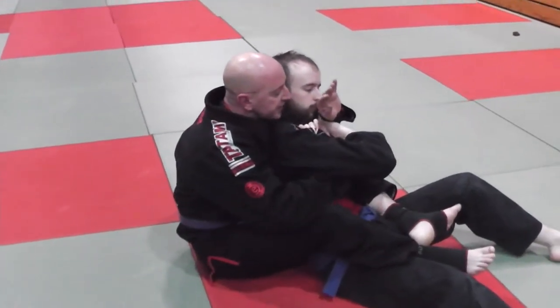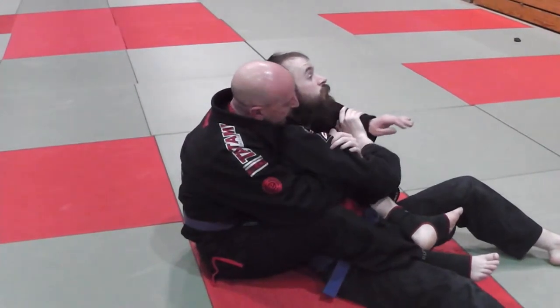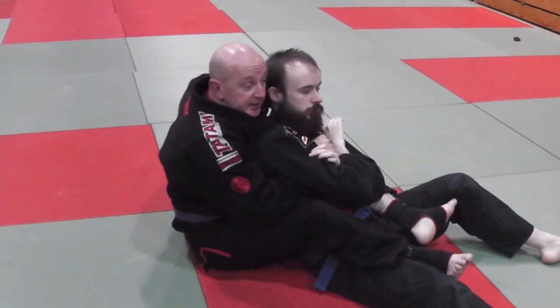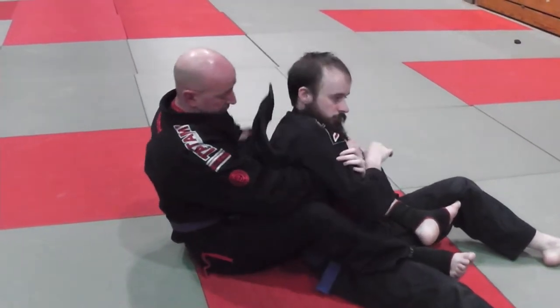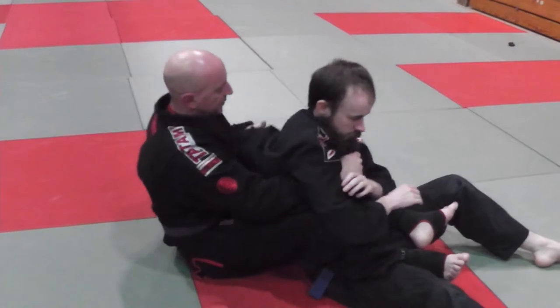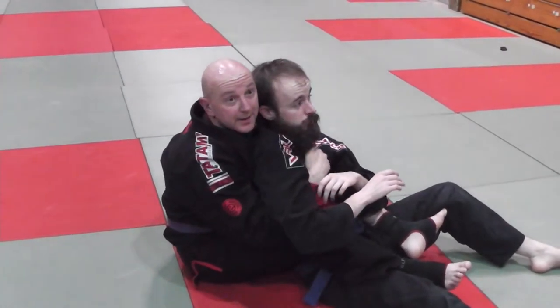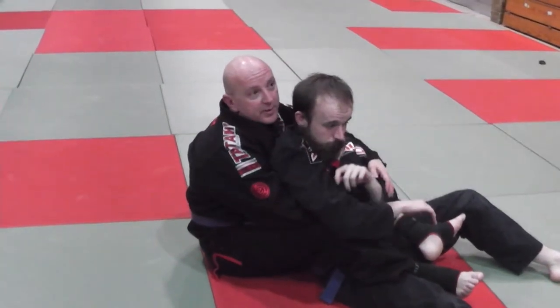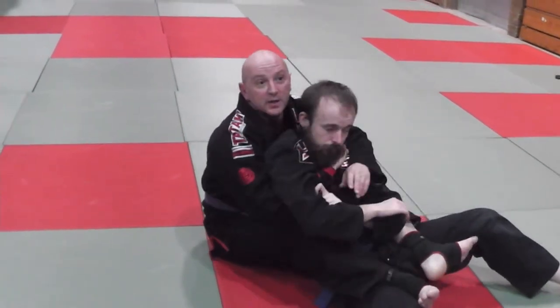My underhook arm comes under and latches onto the lapel so I can control the rotation. Then I use this hand to bring it across and pass it to my underhook arm. Card's not really bothered about this — I can do this in the process of the fight without him even knowing it.